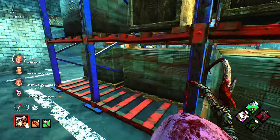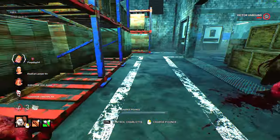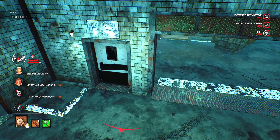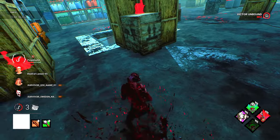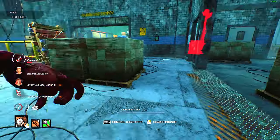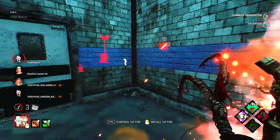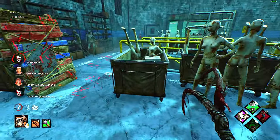Oh, Decisive Strike — apparently Decisive is pretty broken right now too. You can just drop somebody before they actually hit their Decisive. Get shit on. I see somebody. Oh man, this gen's almost done back here. I really would like to hit this with Pop. Some beautiful Pop. I see some scratch marks — someone's here.